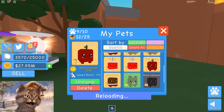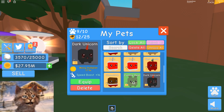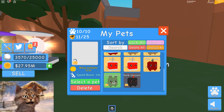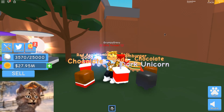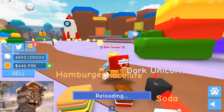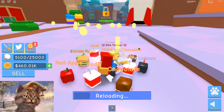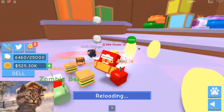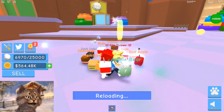Let me unequip this chocolate and unequip this apple. Equip this and equip this. I'm just gonna delete the old ones because I don't even need them anymore. Now we just need a little bit more money - wait, we can get in now actually. We don't need more money, we can get in. So this gives me 13 million each one. The VIP area is still better - it seems to be like the best area so far.